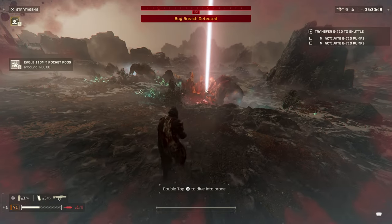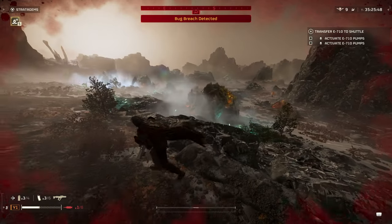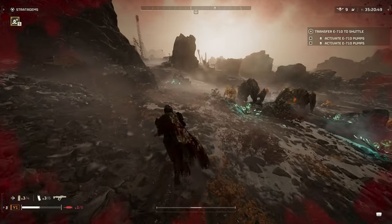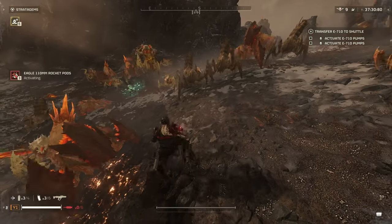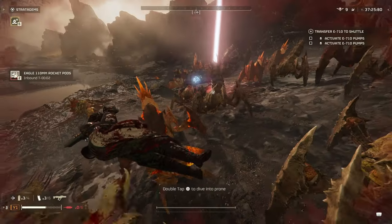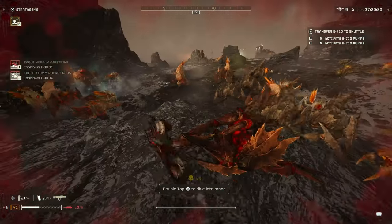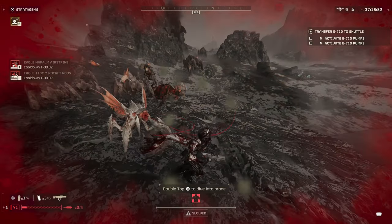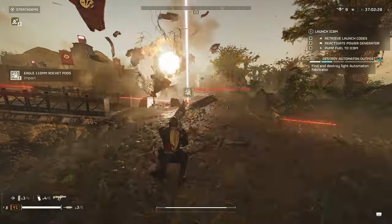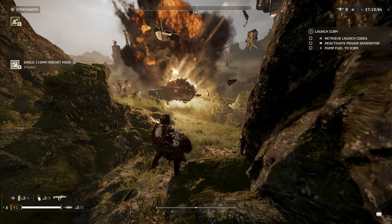Next is the 110mm Rocket Pods, and unlike the other stratagems that use a similar title, this one comes in handy a bit more. This is more of a precision strike that will prioritize heavy targets and won't excel at crowd control, so you'll want to use it more on heavy targets or a nest and outpost. Sometimes it doesn't one-shot heavy targets, so I would say it doesn't excel at anything specific, but it's relatively safe when used around your team, and it does have a few uses especially when you upgrade it within your ship.